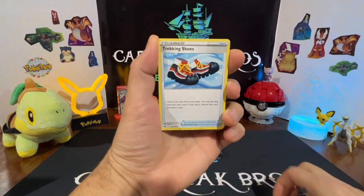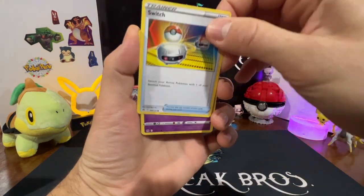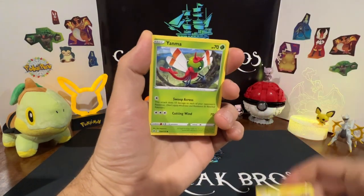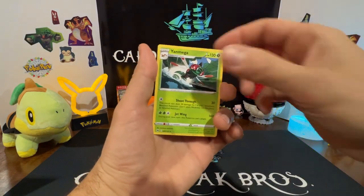Pack four: Shaymin, Trekking Shoes, Luxio, Switch, Exeggcute, Luvdisc, Emolga, Yanma, Luvdisc reverse — into a Mega Lopunny rare.